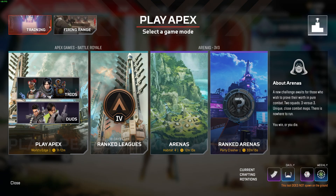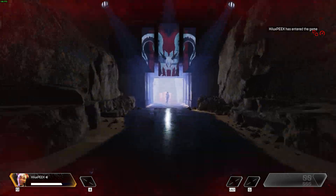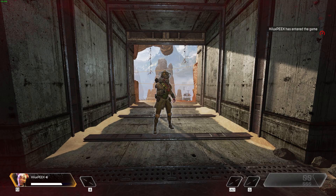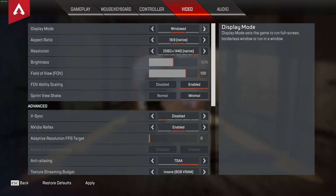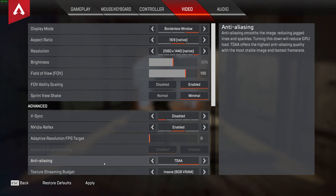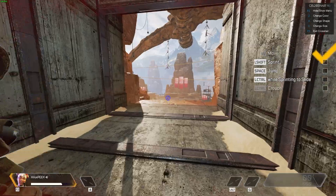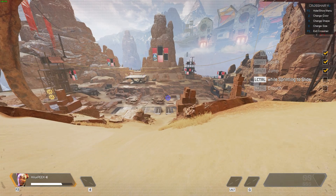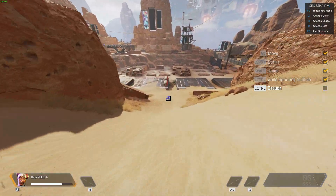Firing up Apex Legends and simply loading into training, for example. You can see I've only got the default point — I don't have the actual crosshair. Simply, I'm playing in full-screen. Hit Escape, Settings, Video, and change it out of full-screen to either windowed or borderless windowed — preferred. When you've done so, your screen will adjust, and there's the crosshair as well as the overlay in the top right. As for FPS loss, there's nothing too noticeable, but playing in full-screen windowed or windowed mode you will notice some sort of FPS drop.